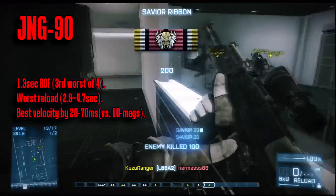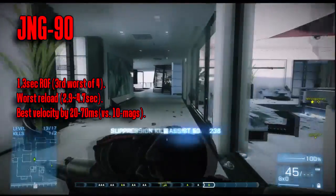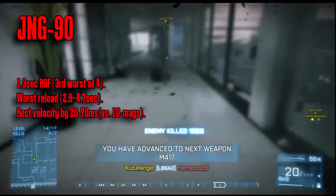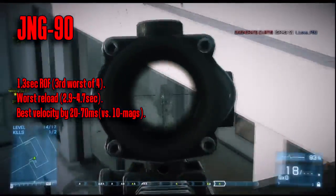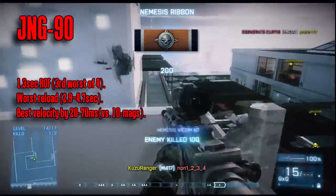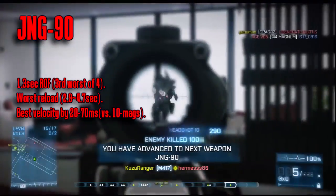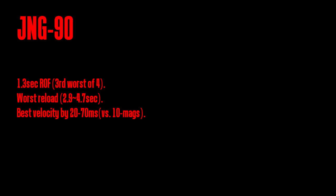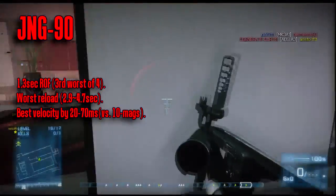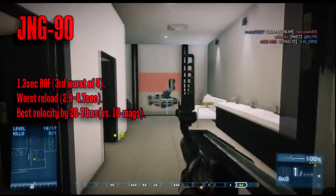Also for the Recon class is the JNG-90. In my opinion there is really no need for another bolt action rifle, but here we go. It is tied for the second worst rate of fire among sniper rifles and tied for the worst overall reload time of any sniper rifle at 2.9 to 4.7 seconds. Although it does have the advantage of a 20 to 70 millisecond better velocity compared to the other 10-mag bolt actions, which helps get the bullet on target and get the kill faster. Overall though, the three main differences — rate of fire, velocity and reload — are really quite minimal between all these sniper rifles. Whatever you choose is not going to make a major difference; one benefit over another is balanced by a disadvantage elsewhere.